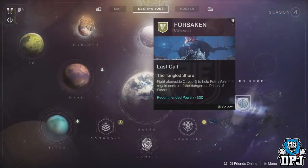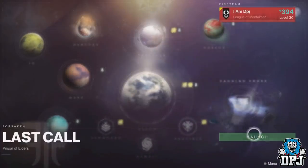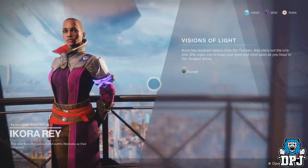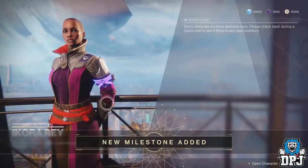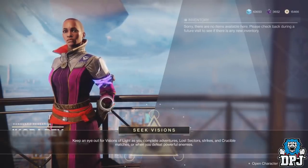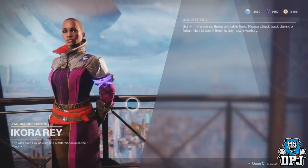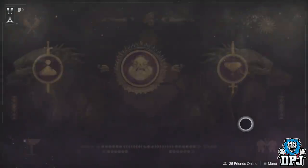To even start, you have to first complete the very first mission — yes, the one where Cayde dies. Once you've done this, go and see Ikora in the Tower. She will start you on your milestone to get your first new super: seek visions. Keep an eye out for visions of light as you complete adventures, lost sectors, strikes, and crucible matches, or when you defeat powerful enemies.